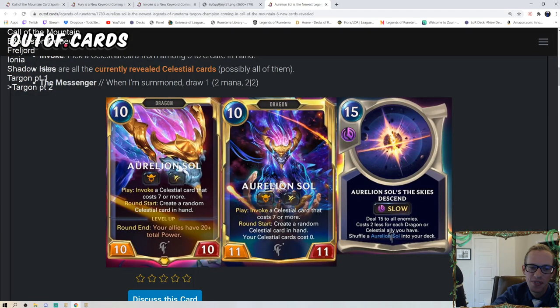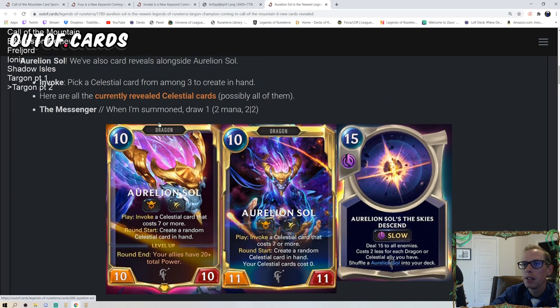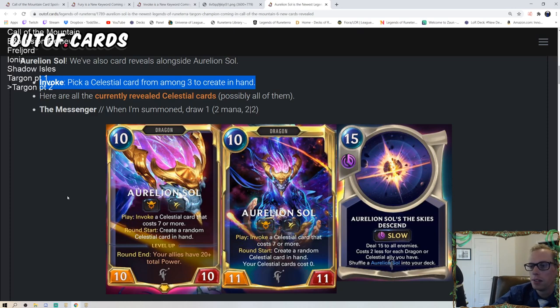Once leveled up, if you invoke Living Legends it costs zero — fill your hand with random fleeting Celestial cards, and they all cost zero mana. The game is over. Remember, every time you Invoke it's not just a random card — you look at three and choose one. So you're frequently able to pick what you want from among three options rather than just getting a random one.